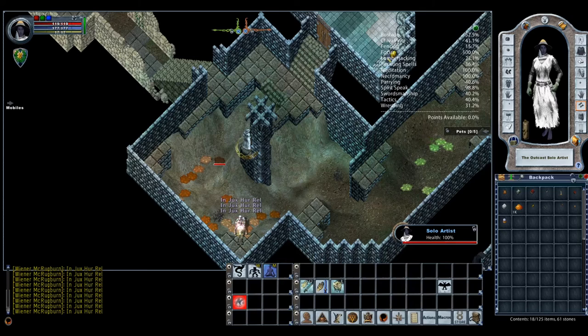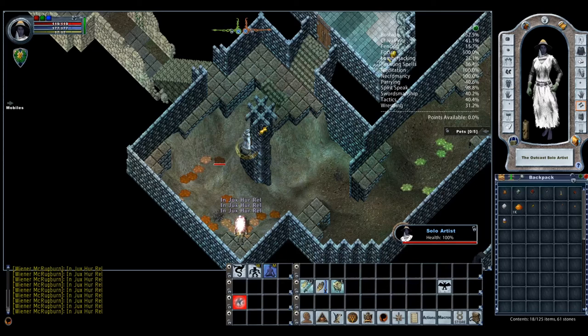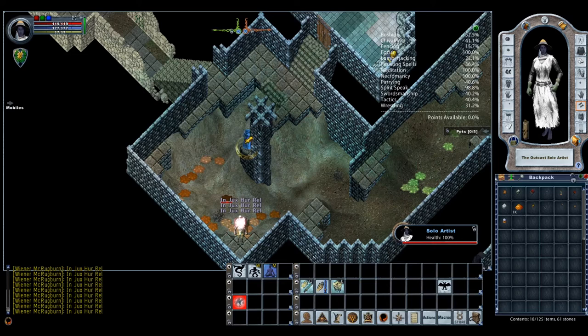After about six hours of constant Wither training I am now at GM Necromancy. I can also see that I'm almost GM Spirit Speak, so I'm going to go ahead and lock my Necromancy. I found that standing on a specific ledge in that location allowed me to constantly hit all of the slimes that would spawn in the area — when you kill them they spawn back up and you can basically set this up to just non-stop cast Wither over and over.